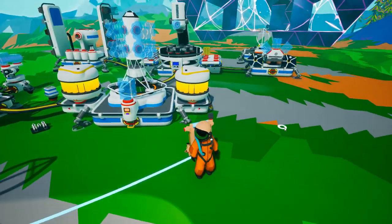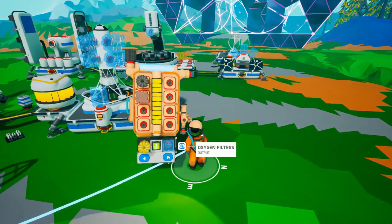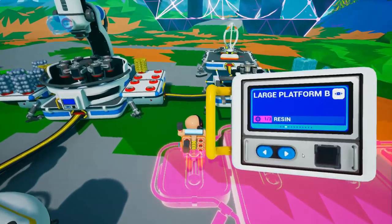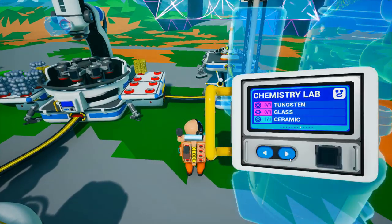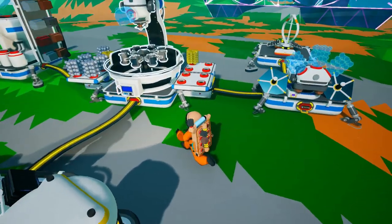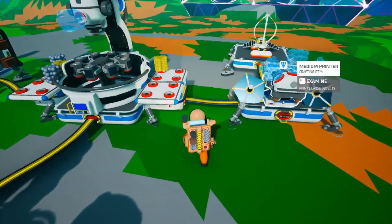The big thing at this point is that I want to make a shelter. And in order to do that, we're going to need a large printer, which is going to be three compound. One, two, three. Easy.